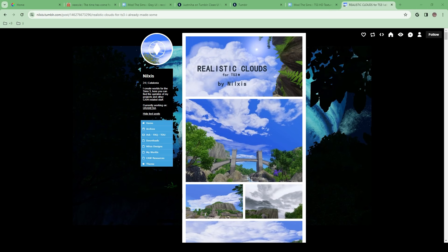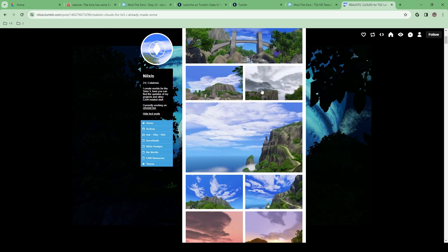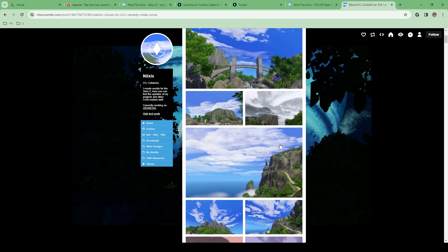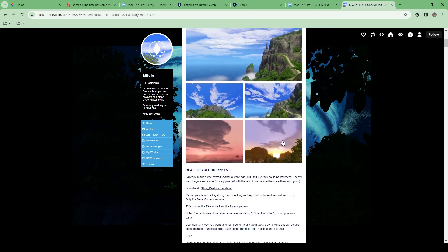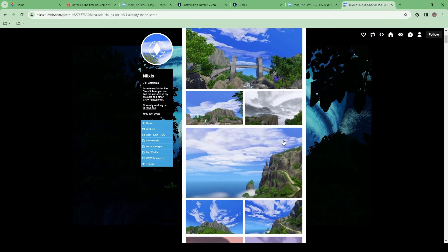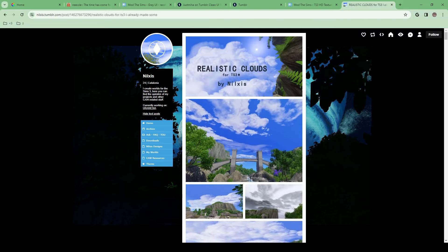The last thing I'll be discussing in this video is Realistic Clouds by Millix — I'm probably saying that wrong, I apologize. It basically does as it says: it gives realistic clouds for your gameplay. The Sims 3 clouds originally are okay, but this really gives it more of a realistic cloud look and I just feel like it makes my game look so pretty. I have so many nice mods for scenery and I think it really gives my game more oomph.